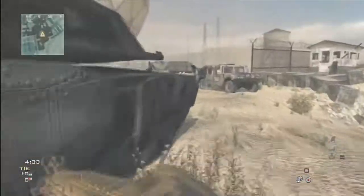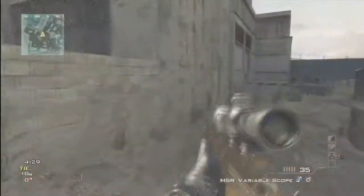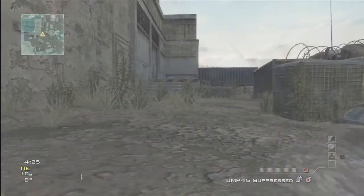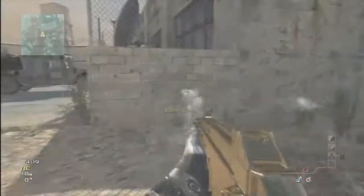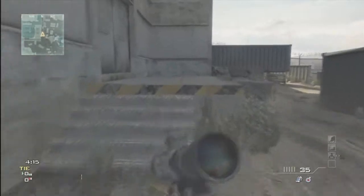If you guys want to see me do it with any other submachine guns, let me know. What you got to do for the glitch is: zoom in, lay prone, and switch your weapons while still zooming in, and you will have barely any recoil on your gun. As you can see, the sights just are not going anywhere — it's a really cool glitch.